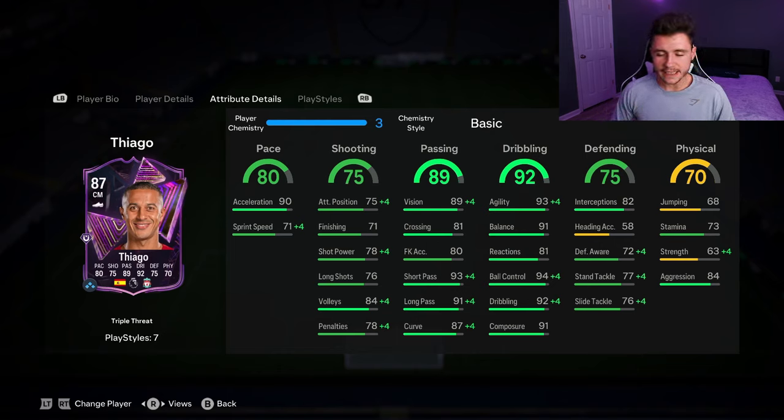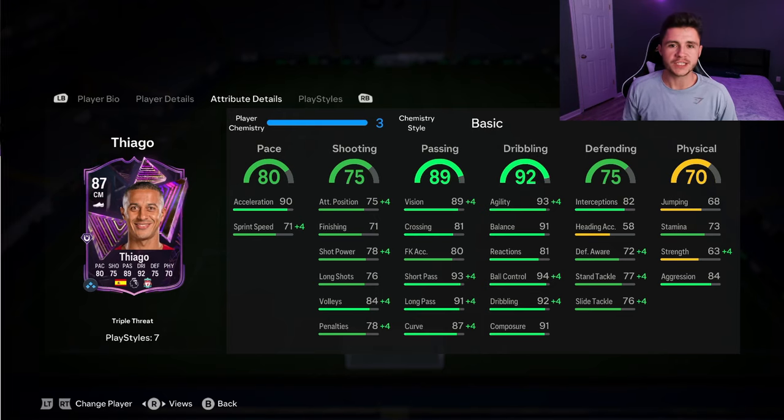75 defending is an okay stat — he has 82 interceptions, 72 defensive awareness, and 77 stand tackle. And then last but not least, 70 physical. This is where the card doesn't rise above the power curve. He only has 73 stamina, which is a bit of an issue — at the center mid position he might be quite tired after the first half. He also has 68 jumping, 63 strength, and 84 aggression.